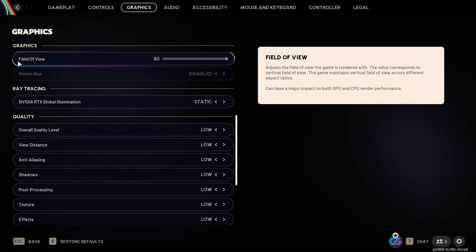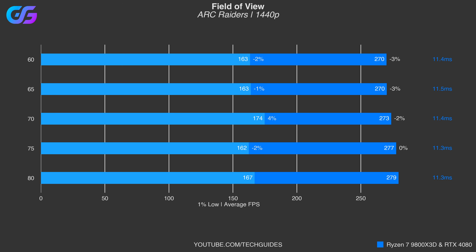Moving on to the graphics section: field of view has an interesting performance characteristic. As with many modern games, the lowest performance is obtained at the lowest FOV, because these games heavily optimize the render count of different elements when increasing FOV, which counteracts the performance reduction from a wider view. My suggestion is to use the highest field of view of 80.